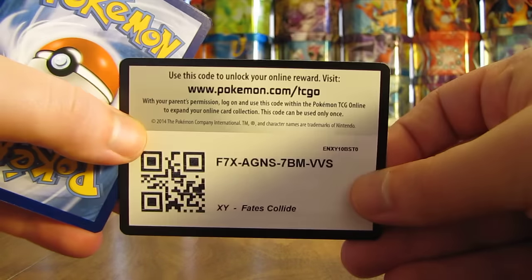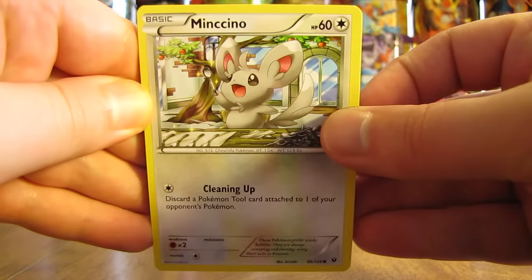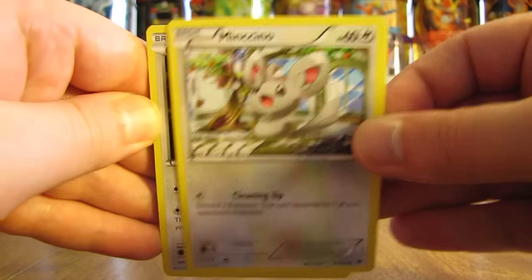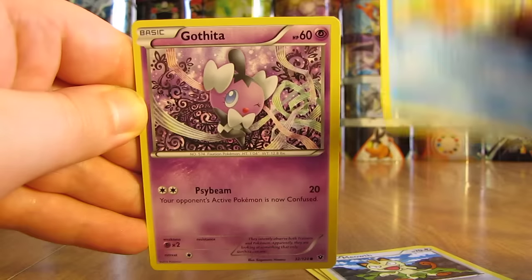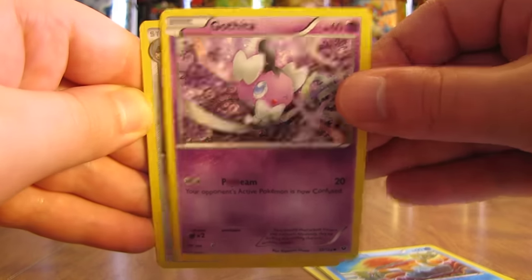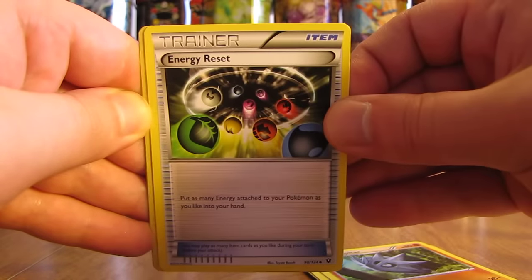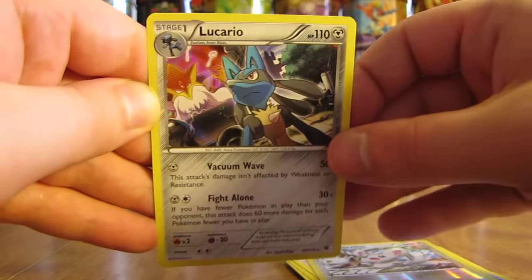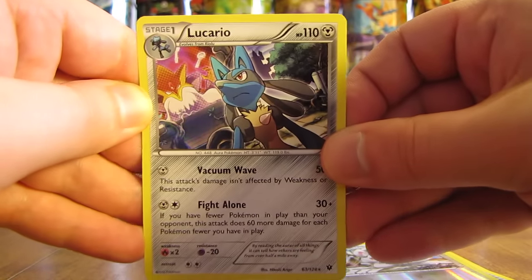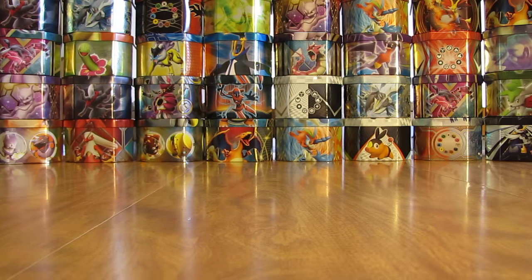Next week I'll be opening Mysterious Treasures — that set has Level X cards, no EX cards in the Diamond and Pearl series. Pack 10 starts with Minccino, Whismur, Meowth, Binacle, Gothita, Wormadam, Pupitar, Energy Reset. The Reverse Holo is a Minccino common, and the rare is a Lucario holo — there are two Lucario cards in this set, one holo and one rare non-holo. Second holo pull this half of the box.